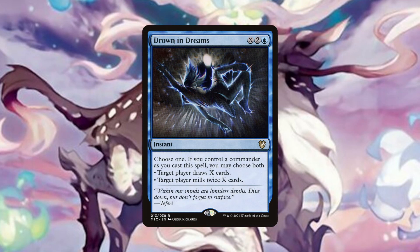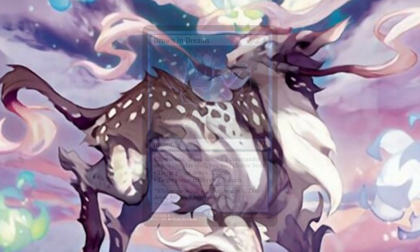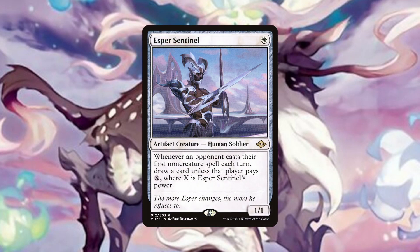Drowning Dreams can become pay one blue and X to draw X cards at instant speed with Hanada out, and choosing to mill ourselves can be quite reasonable and even desirable, as we run six recursion pieces in the deck. Esper Sentinel is simply an efficient source of card draw, drawing us a card every time an opponent casts their first non-creature spell each turn and doesn't pay X, where X is Esper Sentinel's power. That alone is enough to warrant its inclusion, but because we also run some clone effects and cards that blink for protection, Esper Sentinel provides additional synergy with other cards in the deck.